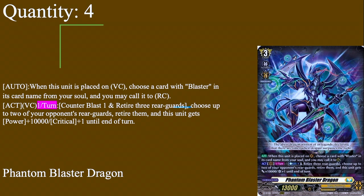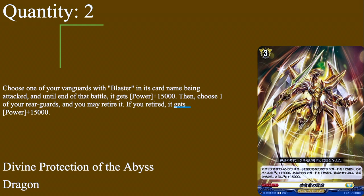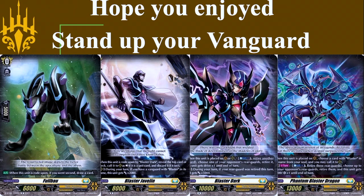Two copies of our final card: Divine Protection of the Abyss Dragon, a grade three blitz order. Choose one of your vanguards with blaster in its card name being attacked; at the end of the battle it gets plus 15k power. Then choose one of your rear guards and you may retire it — if you did, it gets plus 15k again. So a free 15k guaranteed, or a free 30k if you retire a rear guard. This brings your vanguard to 43k just from placing it and retiring one rear guard. Probably one of the best blitz orders ever — two copies.